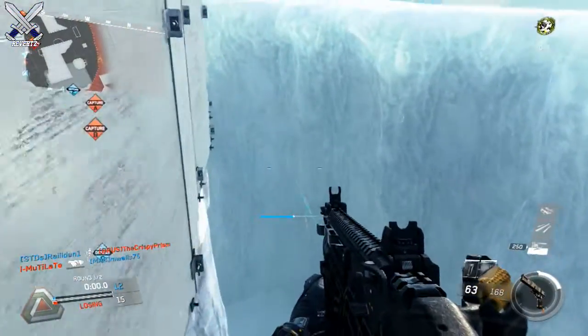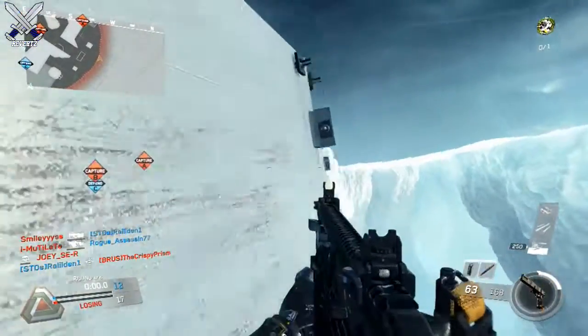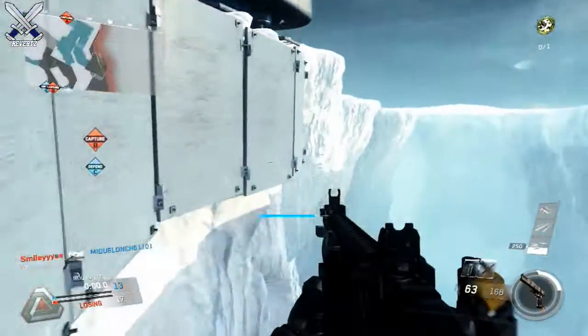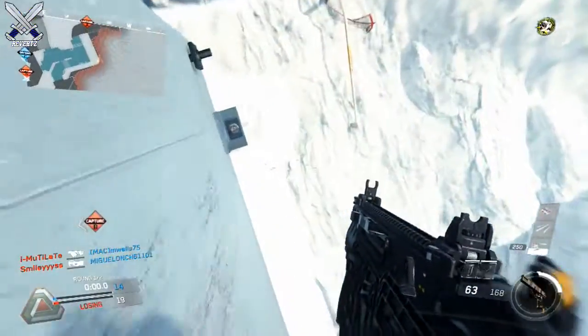I find this spot to be the most helpful for domination because you can always flip the spawns in case you don't like the spawns you get, or you can use this spot to capture B domination early and defend it — or whatever you want to do.